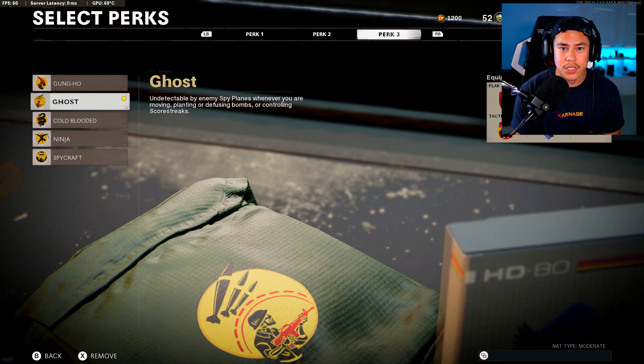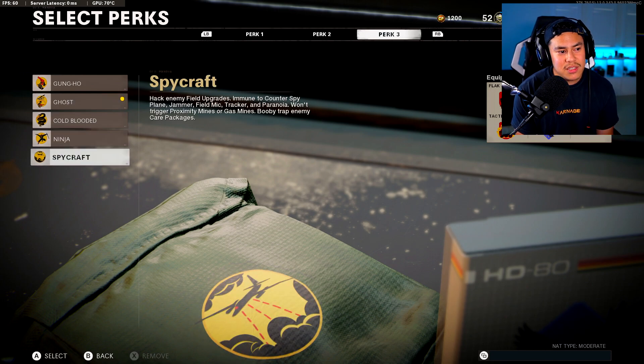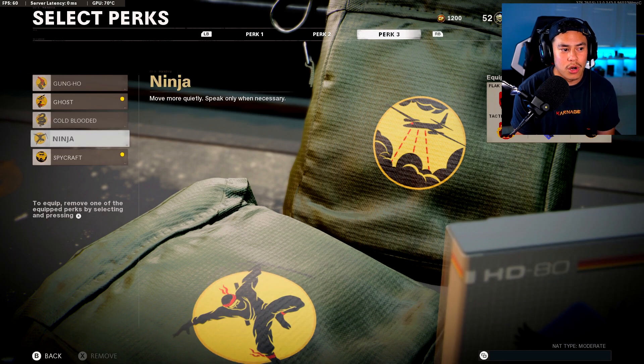Ghost is something I really enjoy using, especially with how easy it is to get UAVs. It's a lot safer to stay hidden on the enemy radar when you're running around trying to stay on your streaks. Most of the time I'll go with Spycraft or Ninja — it really just depends how I feel that day.